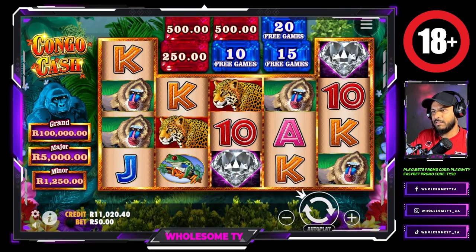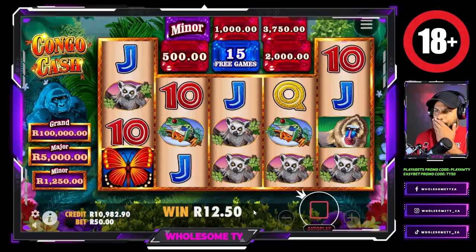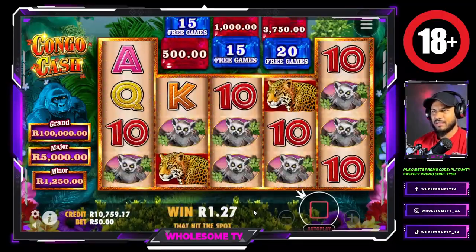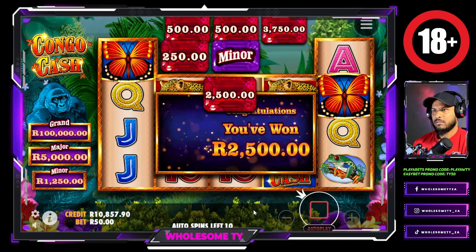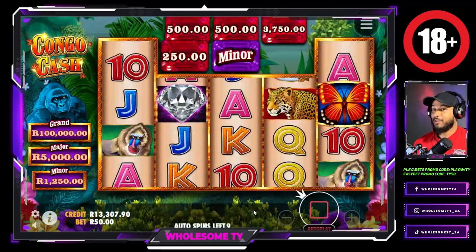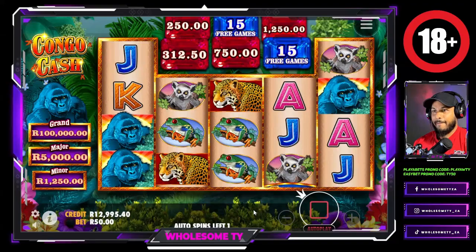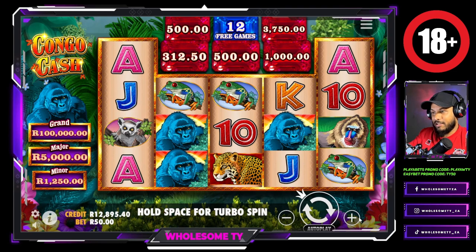Let's do $50 a spin, turbo spins, another 20. Come on, we need a lot of those diamonds and gorillas. 2.5k — not bad at all! From 11k, taking our balance now to 13 grand. Love it!